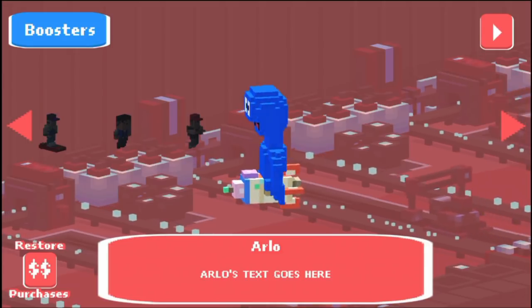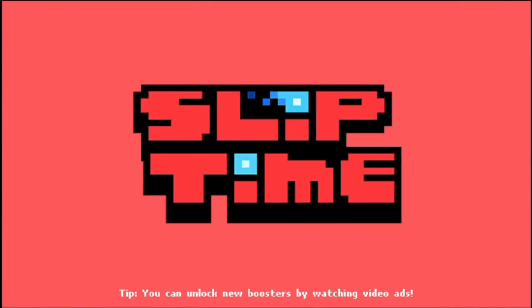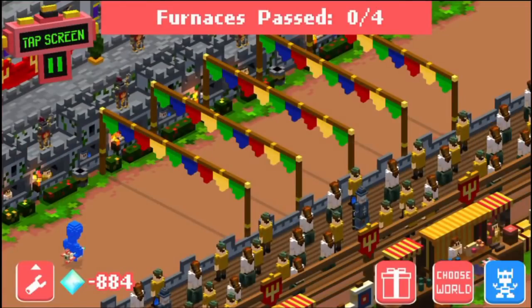Arlo, whenever you select him, says two lines that I've noticed. Right there he says 'hey hey, good choice.' And then I think the other one is like 'hey there guys, Arlo here.' Something like that.